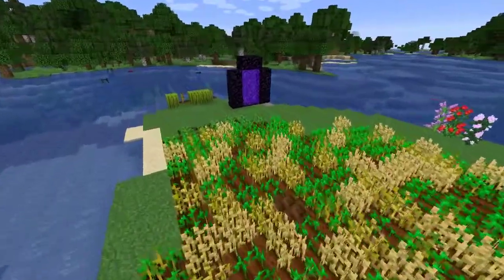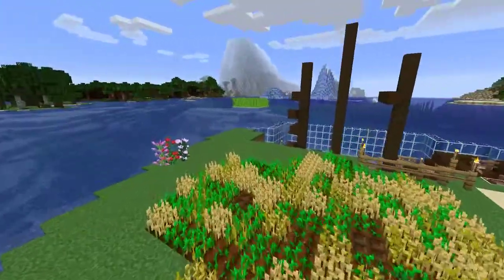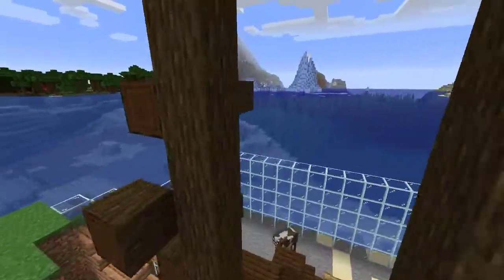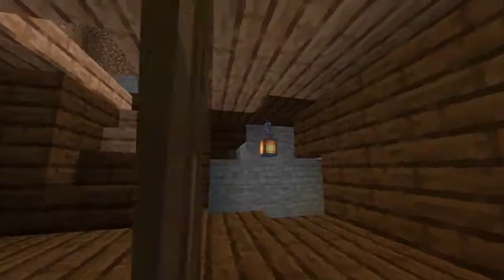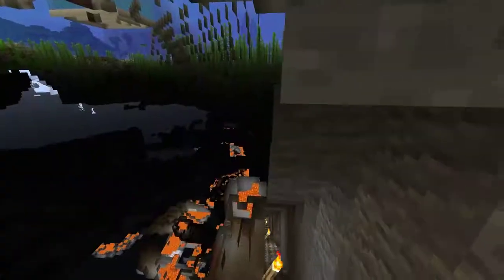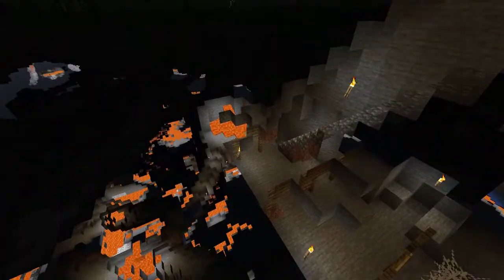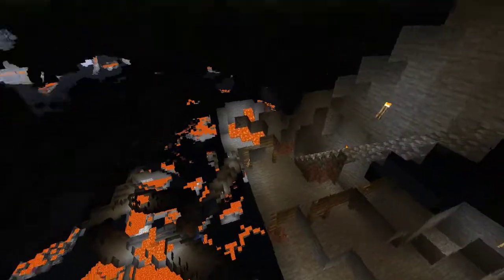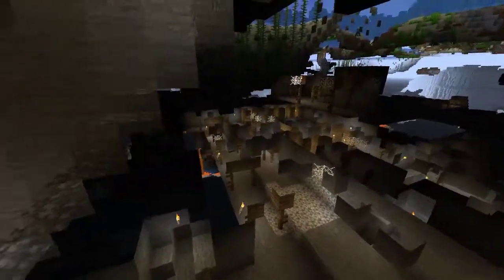We've got a wheat field up here, some carrots growing, and some melons — and if you come downstairs with me, you'll see exactly where I got the melon seeds. If you go into the ship proper, I've got a mine that goes down into an abandoned mine shaft you actually find in here. I did a little exploration in there and got melon seeds and a few other things. There's a lot of lava down here so be very careful — lava, mobs, spider spawner, all those things you find in a typical cave system.